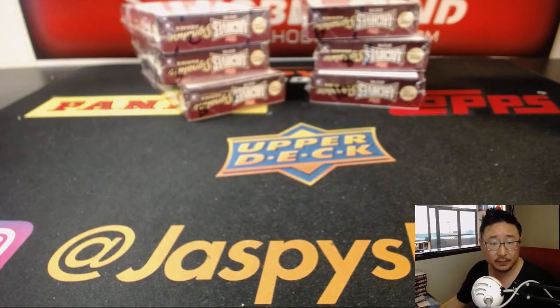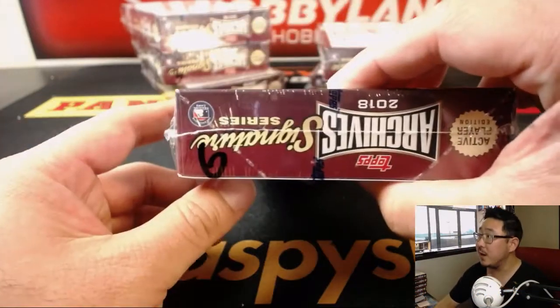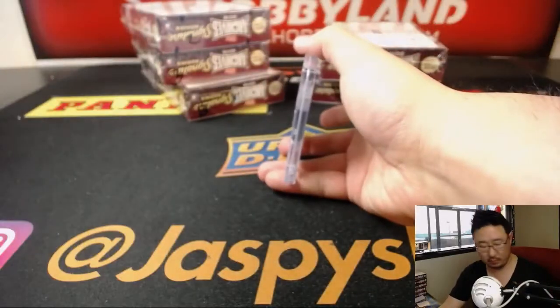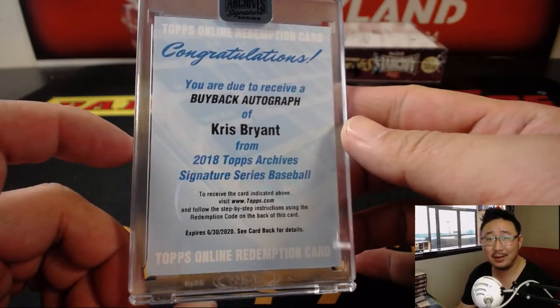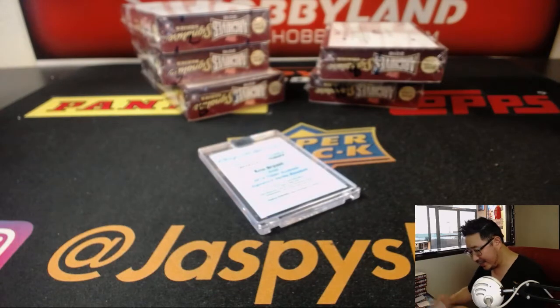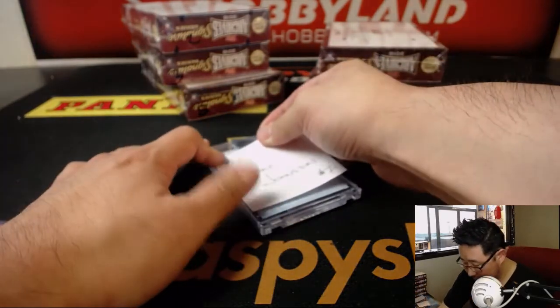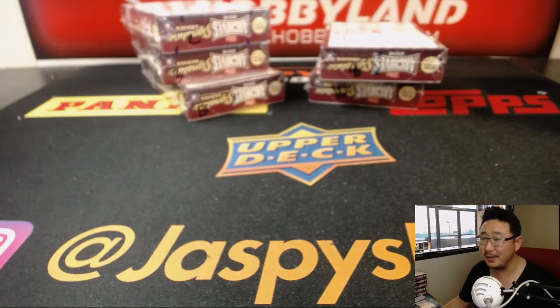Next up is Jake. Jake, you have box 6, and then Coop you have the rest. So there's box 6. Box 6 is a redemption, and it's going to be buyback autographed Kris Bryant. Woo! That is nice. Jake with box 6 gets the Kris Bryant. Nice one, Jake. And Chris, if you're listening, you've got to sign your cards, man. Sign your cards.